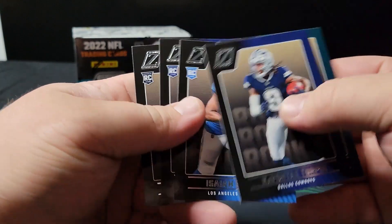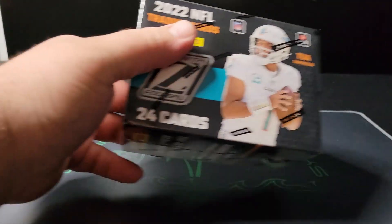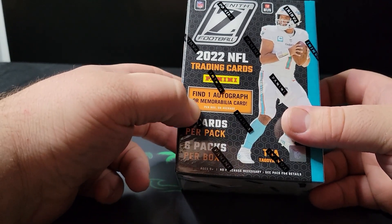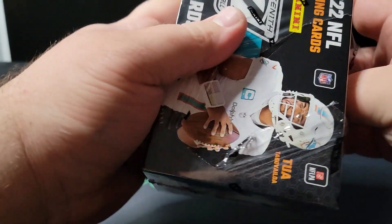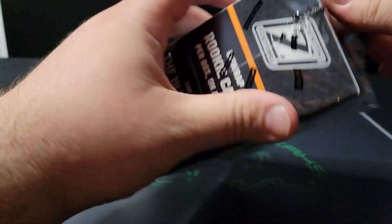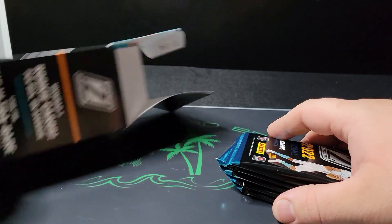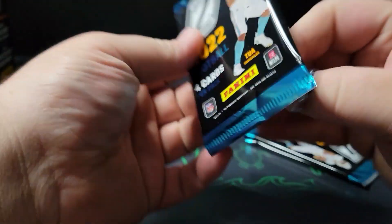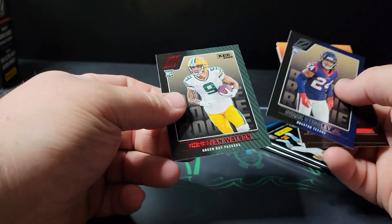Turpin, Jordan Davis, Isaiah Spiller, Cole Strange, Bayless Jones — nothing crazy, nothing we expected. Setting those to the side and moving to the blaster. What's nice about blasters is the guaranteed — well, on average guaranteed — one auto or mem per box. That's why they're so popular right now; you can't find them half the time. We've got a few base up front, and then you get to a couple of rookie cards normally. Derek Stingley and Christian Watson on the red.